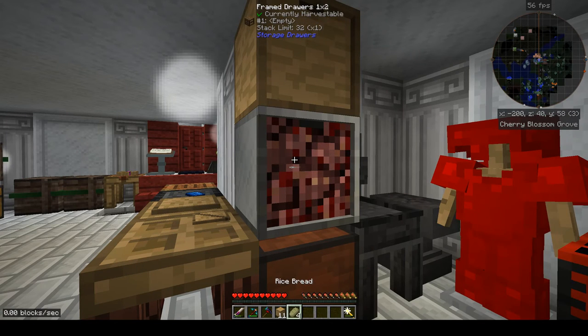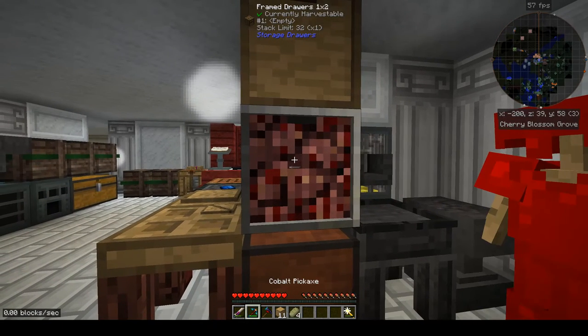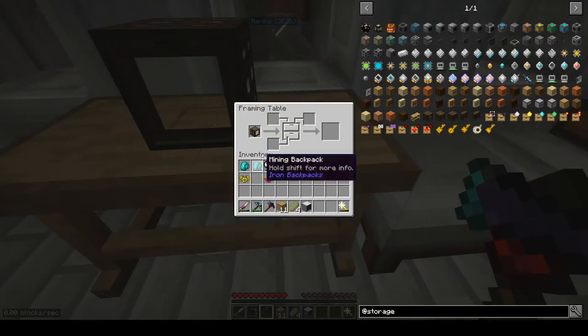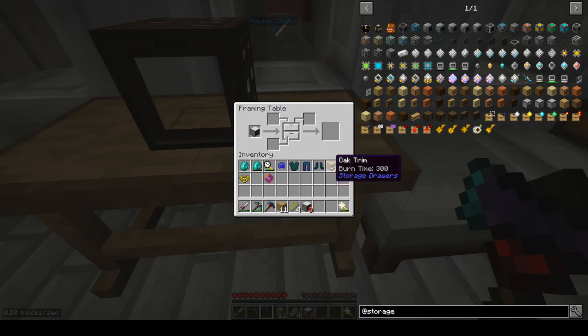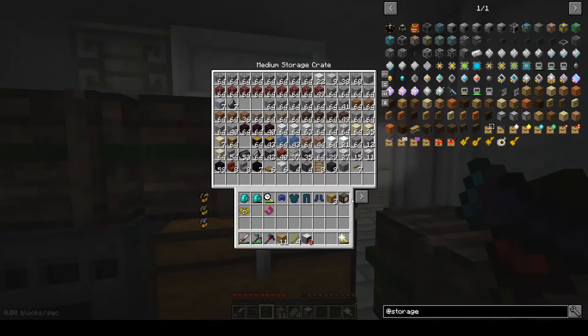That's pretty much all it is in a nutshell. If I hold shift, it takes as much as is in there instead of requiring four separate clicks. Let's break that, put that back inside, and now we can look at other things — specifically, I wanted to match the compacting drawer's color scheme.